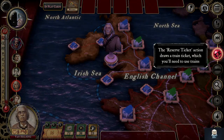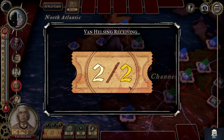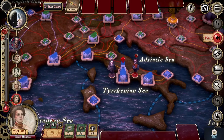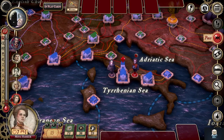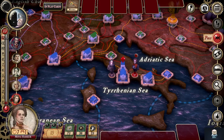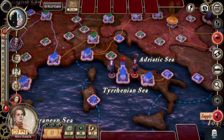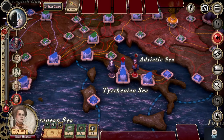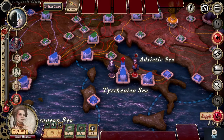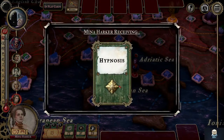Maybe we'll get him a ticket or something — draws a train ticket. And we're back to Mina — she's down to seven health and one bite. Wonder if I ought to try something. Well, what can I do, we've already fought once. Can she rest? What happens if she supplies — garlic wreath, hypnosis?